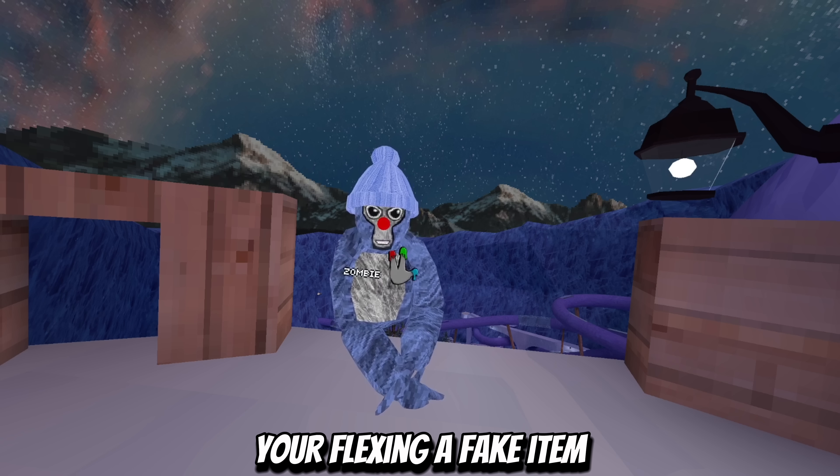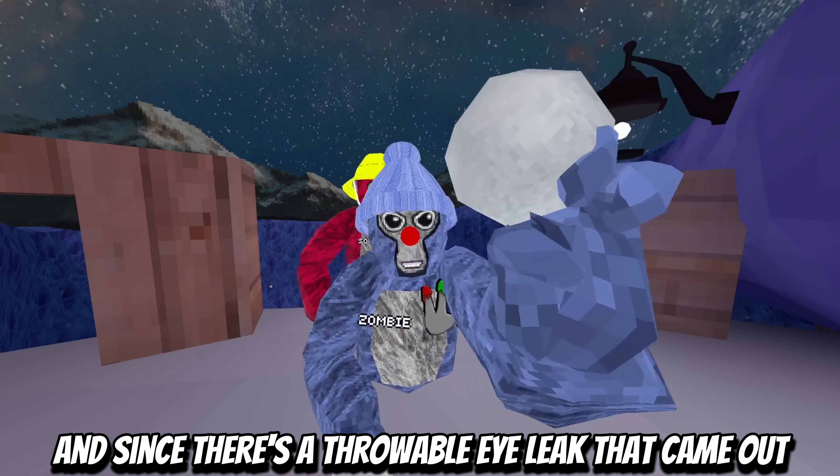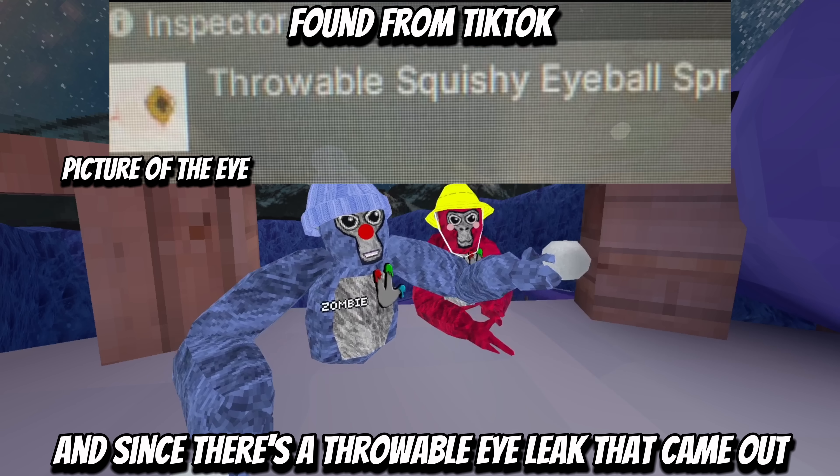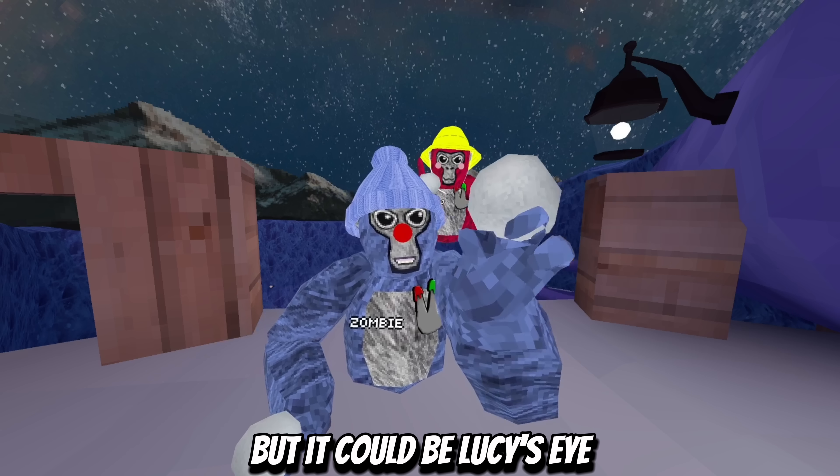You know, flexing a fake item. If you didn't know, Lucy's also coming back to Gorilla Tag. And since there's a throwable eye leak that'll come out - just like the snowball throwable - it could be Lucy's eye.